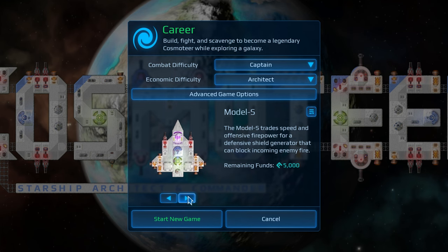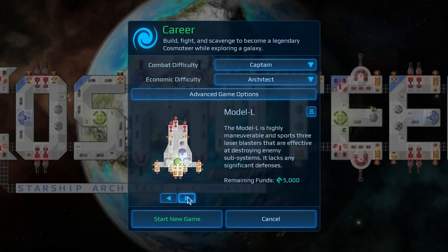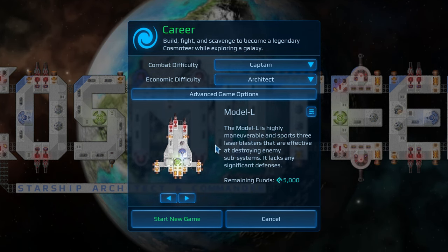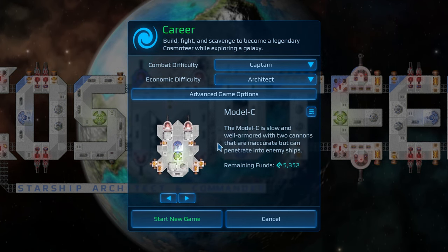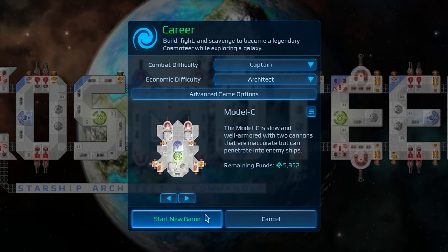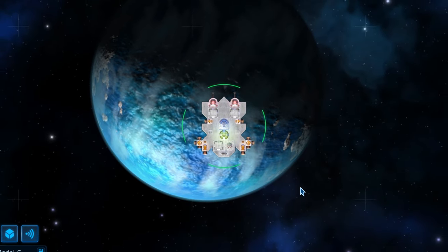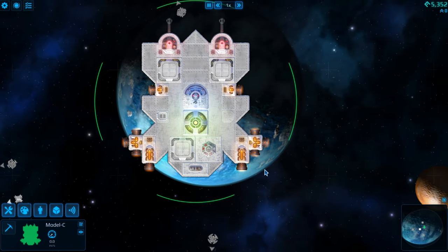You then choose from one of three starter ships: the Model S, a lightly armed ship that comes with a shield generator; the Model L, which is fast and armed with lasers, great for interceptor gameplay; and finally the Model C, the heavy option, equipped with two cannons and plenty of armor. Energy weapons and shields are for babies, so we'll be taking the Model C. You then get dropped into the solar system in your all-white spaceship with no idea what to do next. I like it already.